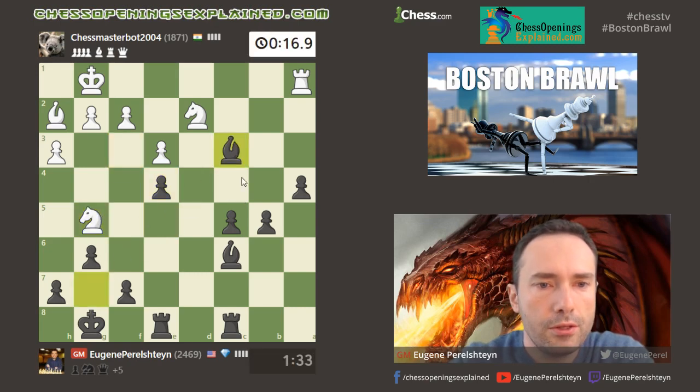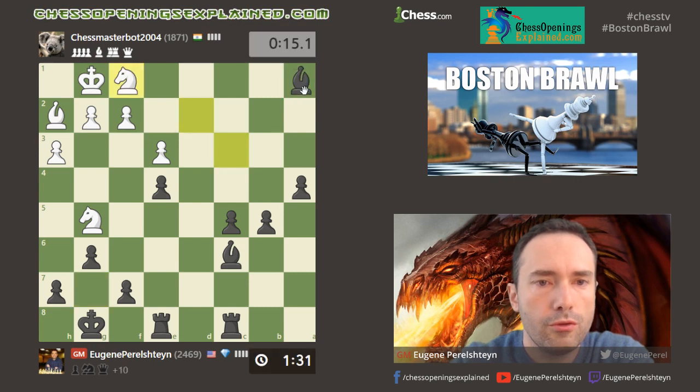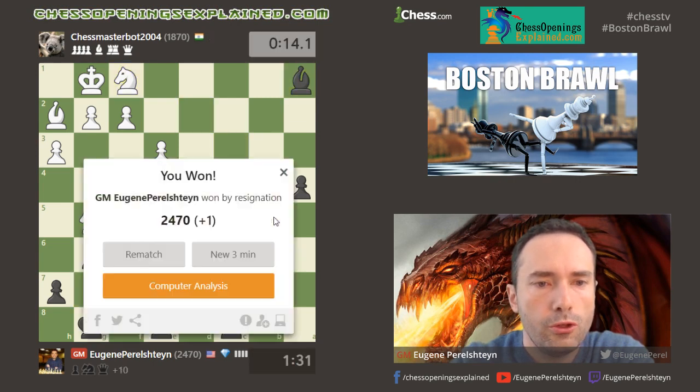With every move he's facing some difficulties — another double attack and he drops the rook. Unfortunately, GG chess master bot.